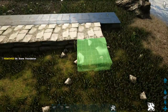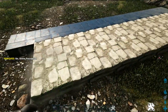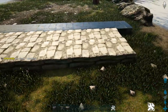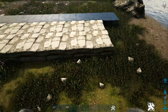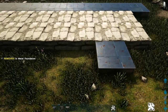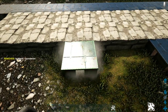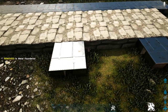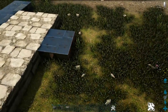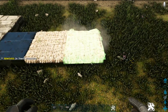Go ahead and place another line of eight stone foundations in front of that. Now we're going to head over to the back, count one foundation in, and then right here add another metal. Then count two more foundations and on the third one place another metal, leaving a space of two between them. Then get out a thatch foundation and place two down — we're just using these as spacers.